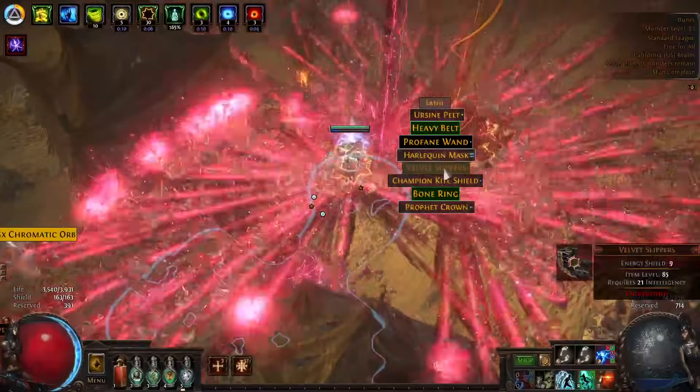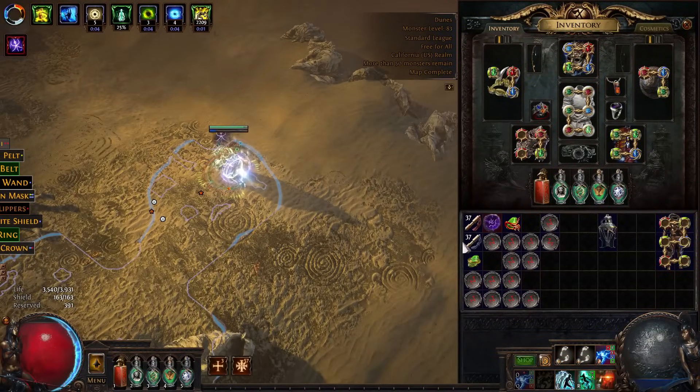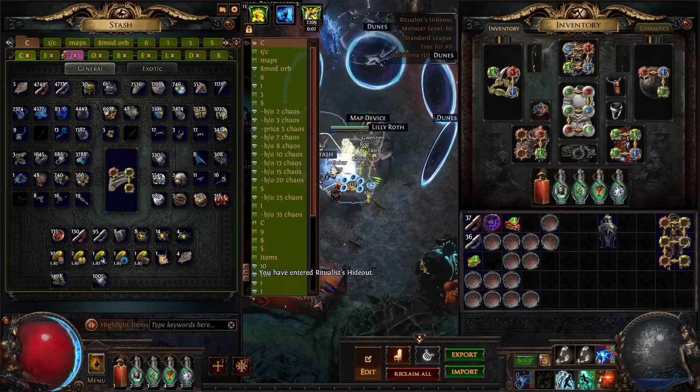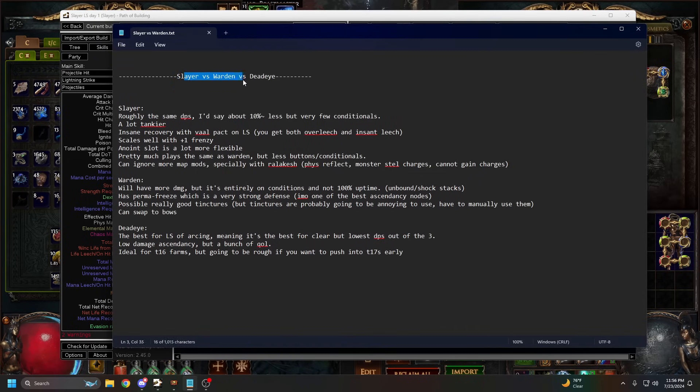The boss damage is no issue. Once again, half the damage I'm going to have on day one - extremely scuffed character. Now let's go over Slayer versus Warden versus Dead Eye, mostly Slayer versus Warden. The pros and cons: what are the pros of Slayer? The Slayer roughly has the same DPS - it is lower, around 10 to 15 percent less DPS, but there's only one conditional damage on Slayer, which is if you've killed recently.